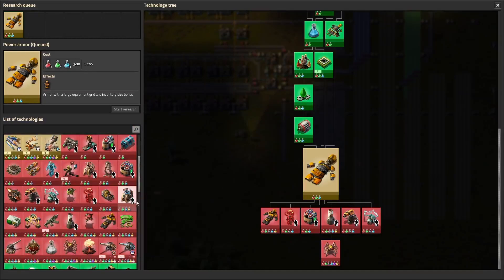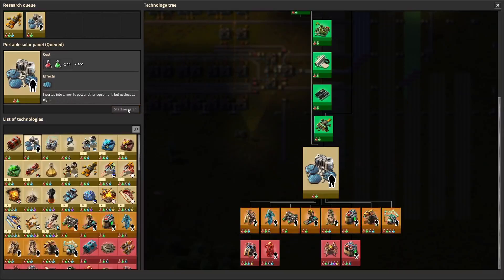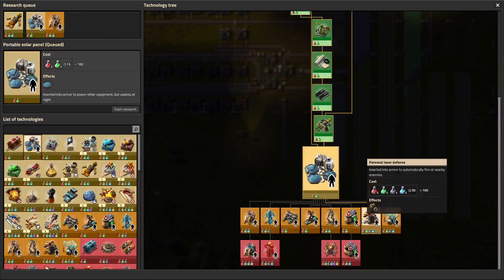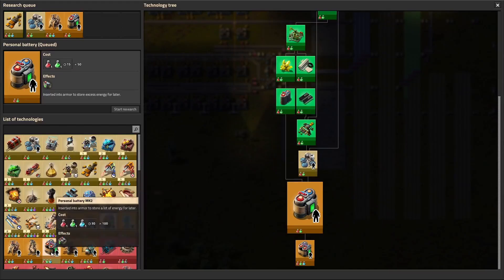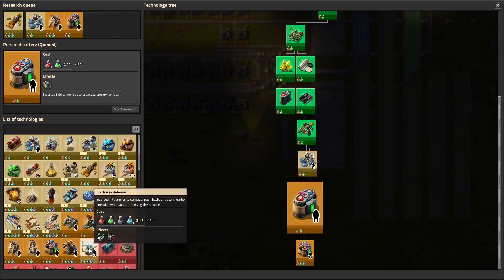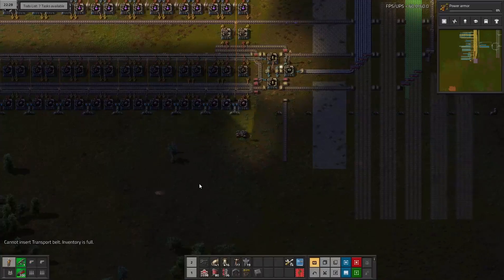So let's go ahead and do the power armor first. Is there the personal robo port? What do we need here — it's a portable solar panel obviously. Robo port, yes please. After the solar panel we're going to need batteries. Yep — honestly we can just go over here. Discharge defense — maybe not mark 2, maybe not. We'll just go off of that for now.